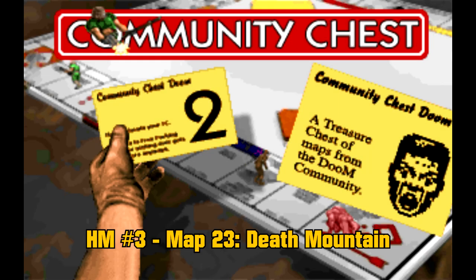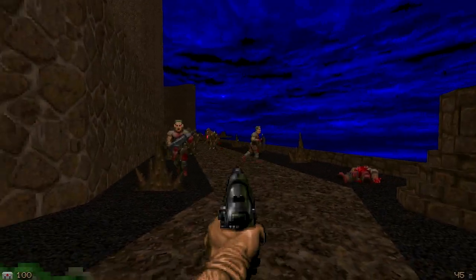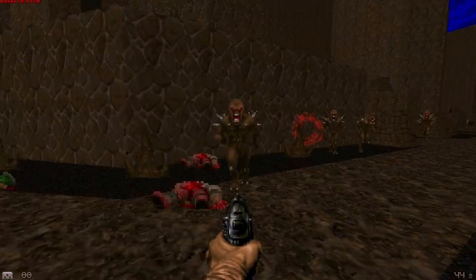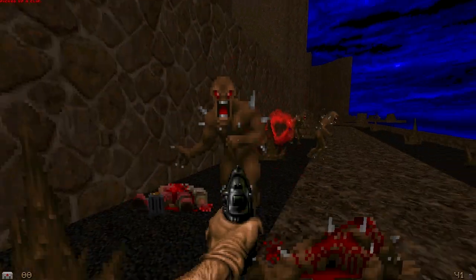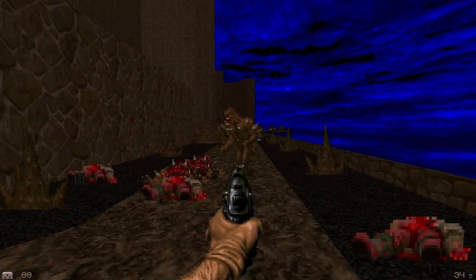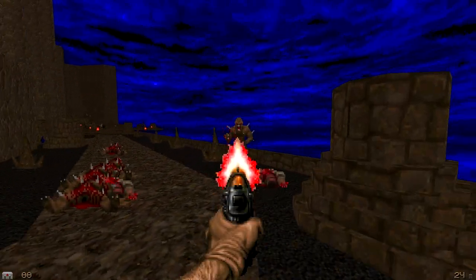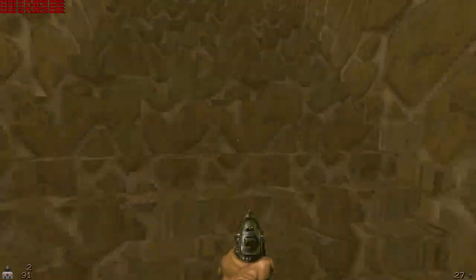Honorable Mention 3, Map 23, Death Mountain. The name may sound familiar because this map is actually based on Death Mountain from Legend of Zelda: A Link to the Past. They did the outside areas very well and maybe some of the cave areas, and I admire the transitions between the outside areas and the caves. The only thing that keeps this map from being in the top 5 are some other areas where the design can be a bit bland, as well as unbalanced monster placement.